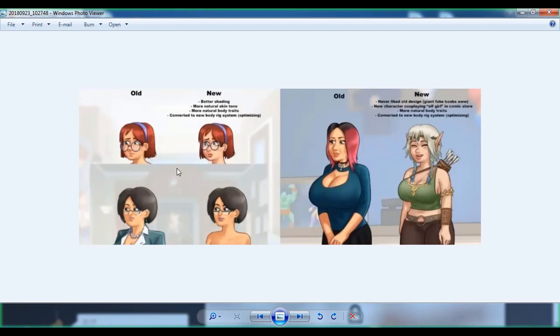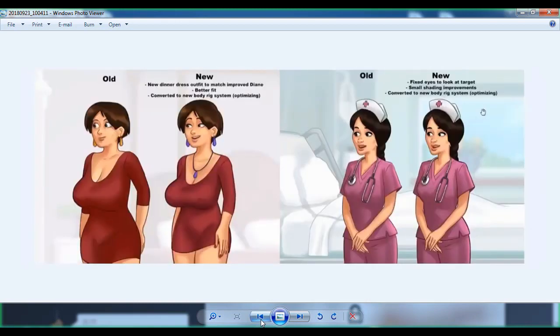They haven't written anything here, but there will definitely be some changes in this character too. Here is the old one and here is the new one — the old design had an unnatural look, but the new character is cosplaying as a girl in the comic store, with more natural body traits, converted to the new body rig system. So you will now see this character in this new design in the shop.